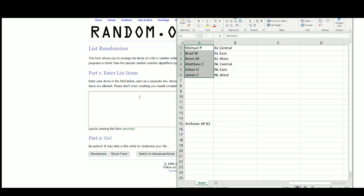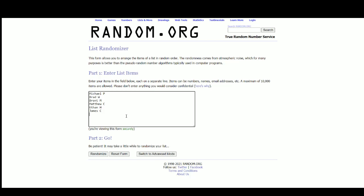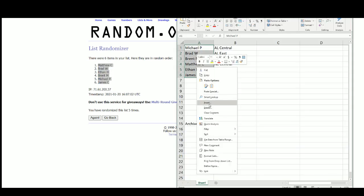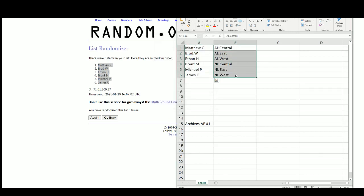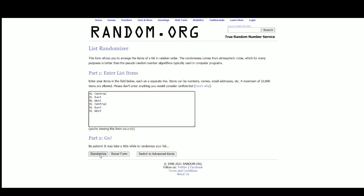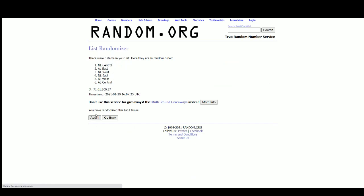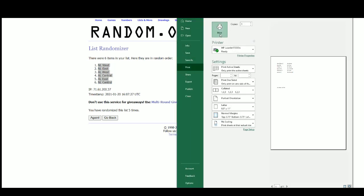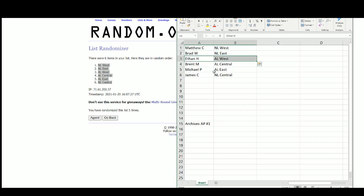There are six names and five divisions. Matthew is at the top, James at the bottom. The results: Matthew gets the National West, Brad the National East, Ethan the American West, Brent the American Central, Michael the American East, and James the National Central.